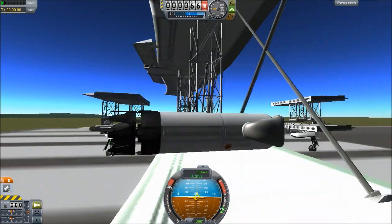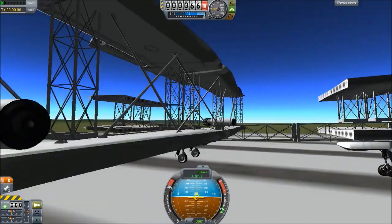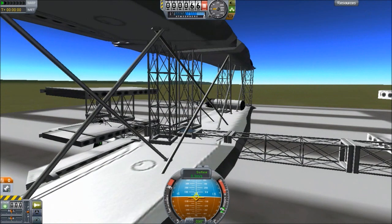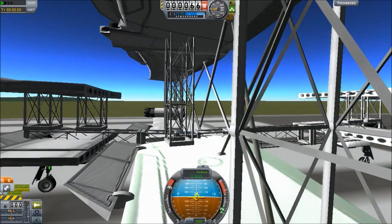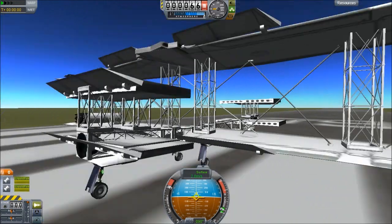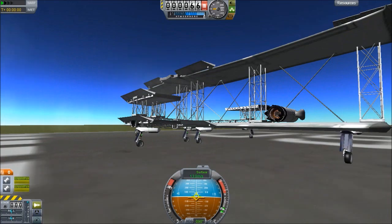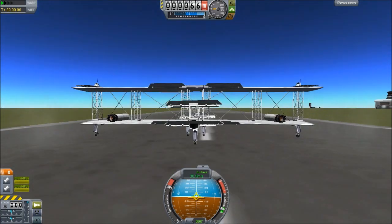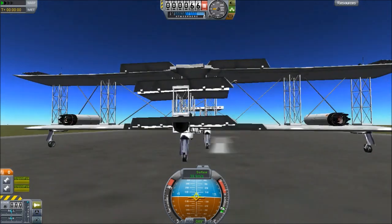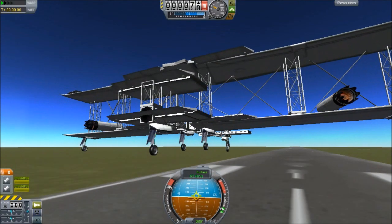Also, kind of a strange dip in the middle there. It's not very stable or structurally sound. Right here you can see that we're angled down, which is interesting. I don't know if I'm actually going to be able to fly this thing well at all. I can blame it on it being the Wright Brothers Plane if it fails, right? Can't I? That's how it works, right?